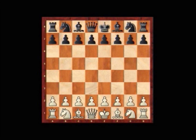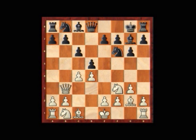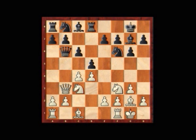Without further ado, let's see how the opening played itself out. Opening with d4, Nf6, c4, g6, Nf3, Bg7, g3, c6, Bg2, d5, Qd3, Qb6, Nc3, Rg8.